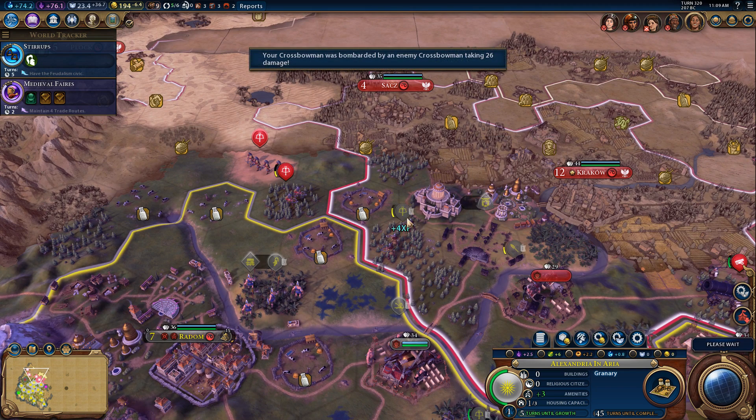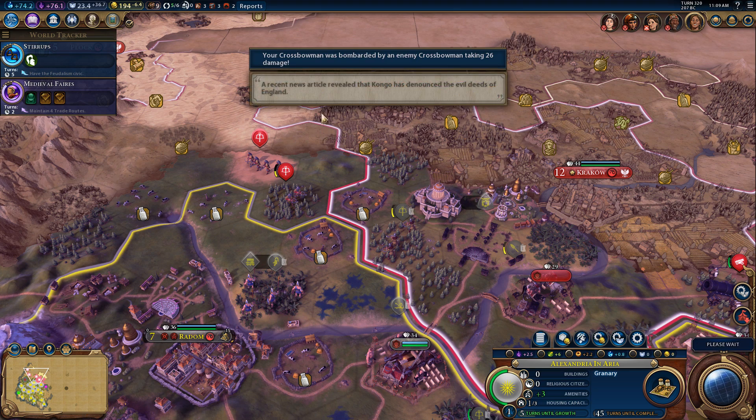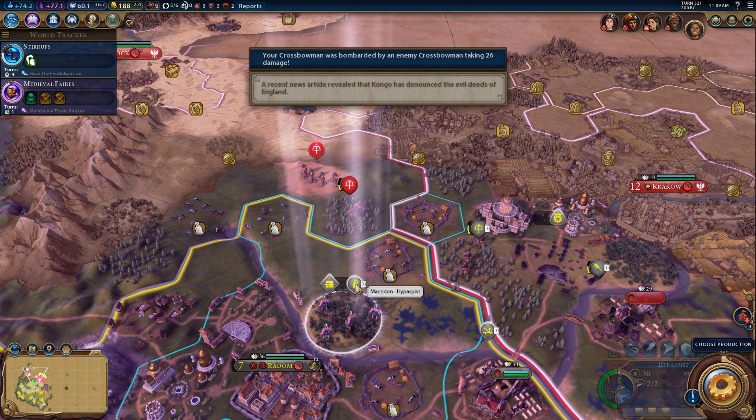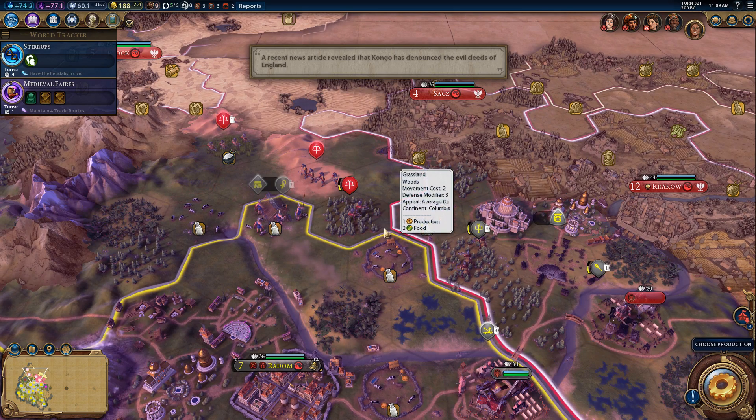They do have some crossbowmen coming down from this area, so I need to be careful. Mbemba's trying to trade with me now, which is the definition of cute. I'm going to say no, Mbemba. And then I'm going to bring these guys up here.